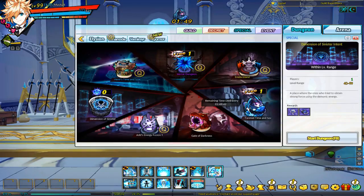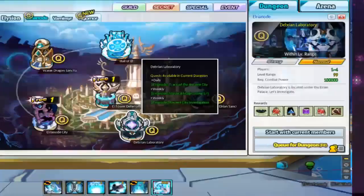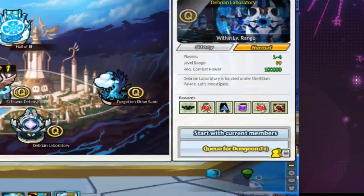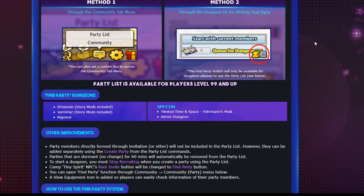The other way is to open the dungeon UI, and in the bottom right hand corner where you see queue for dungeon, you're going to have another icon which you click to open the party finder menu. From there, there are only three regions you can access via the party list: Ilria Node, Varnamir, and Rigamore. There are also two special places you can use the party system for: Farman's Peak or the Drobaki raid, and the heroic dungeon — no secret dungeons. Interesting that they voided that out of the selection.